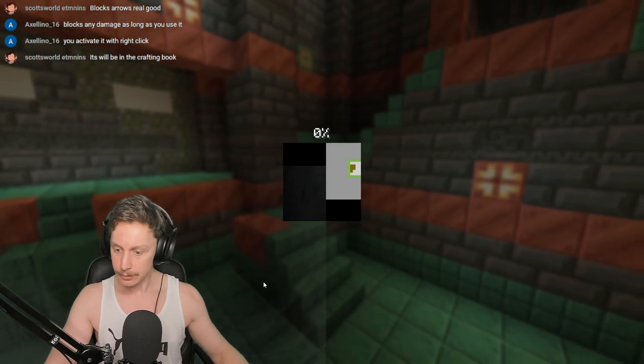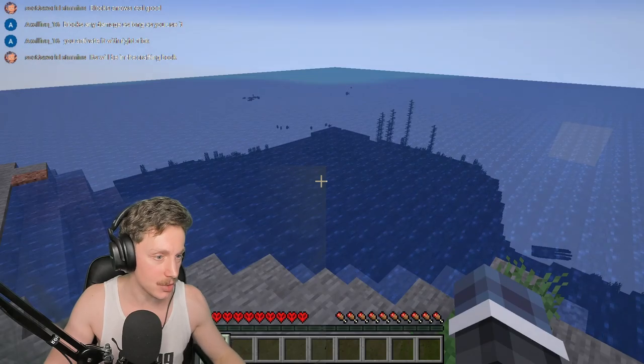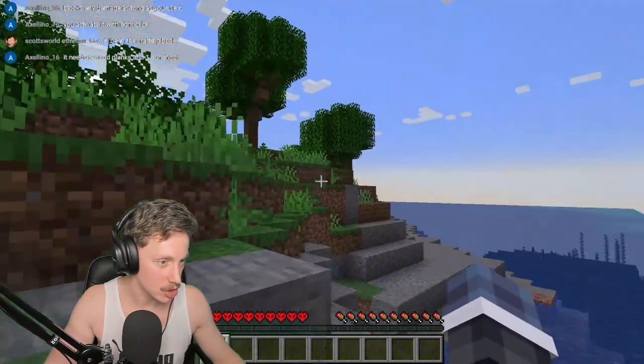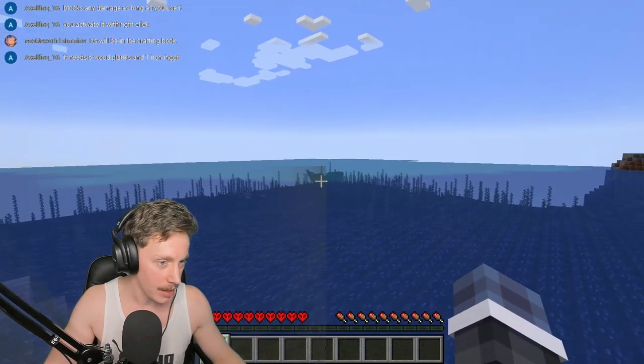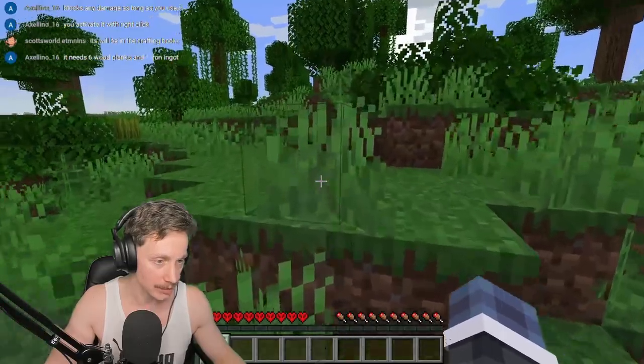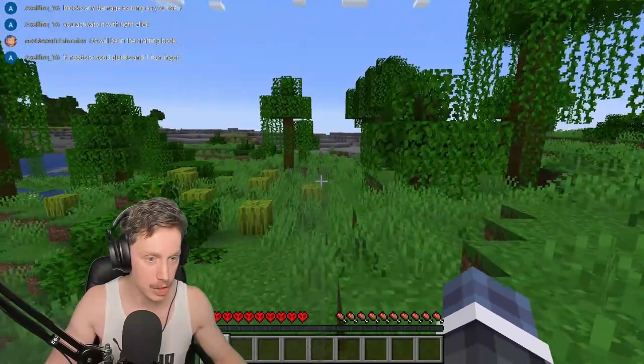We're going back in — it's in the crafting book, excellent. Oh, this is already so much nicer to look at. Oh yuck, a bunch of jungle stuff all around the place though, and there is actually a sunken ship just over there. Nice — brand new world, it's another day, another world. Let's go look for a village to rent.